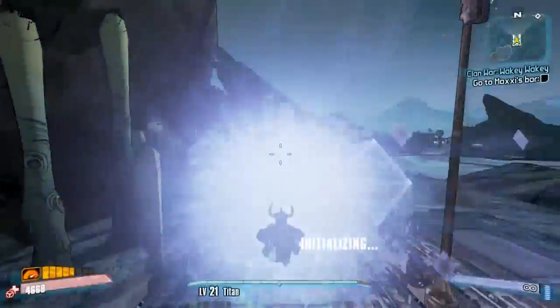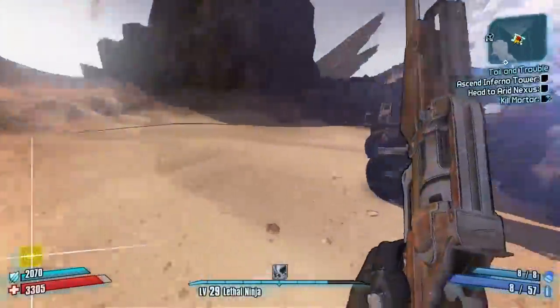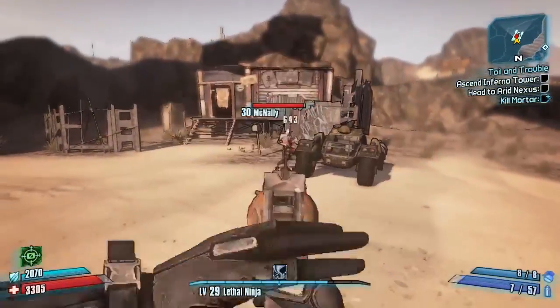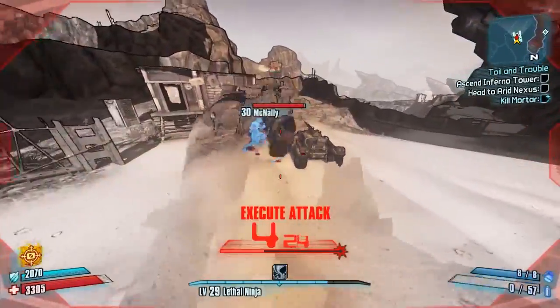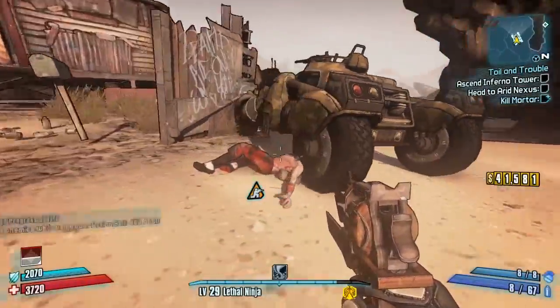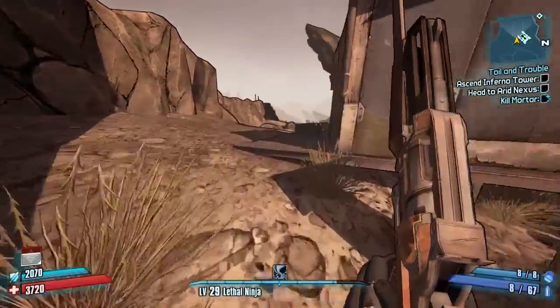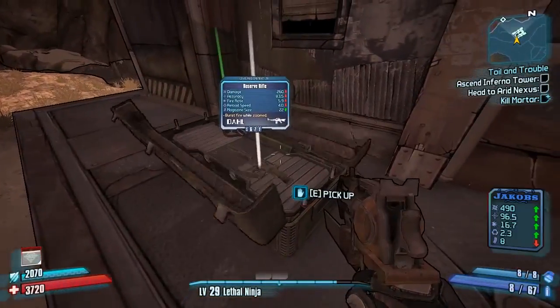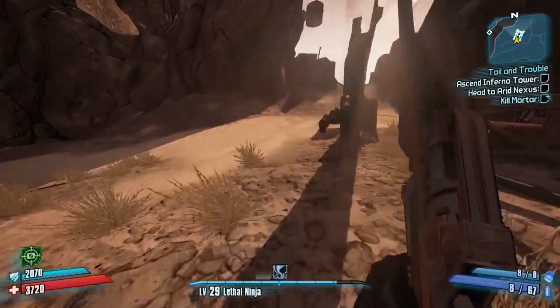Jump down, get yourself a car, and come down here because there is a boss — McNally. Using my Zer0 character, we'll kill McNally right now; he's pretty easy. He drops the legendary Hammer Buster assault rifle, so make sure you farm him. It's quick to get to him from the fast travel if you want to multi-farm. Behind McNally's hut there is another small dial chest — open that up.